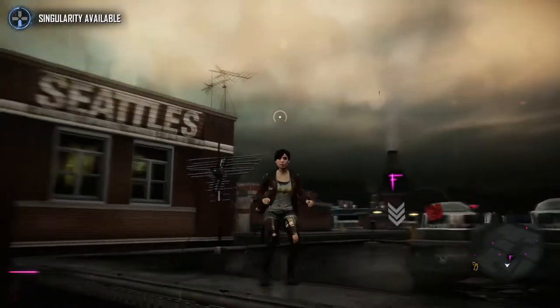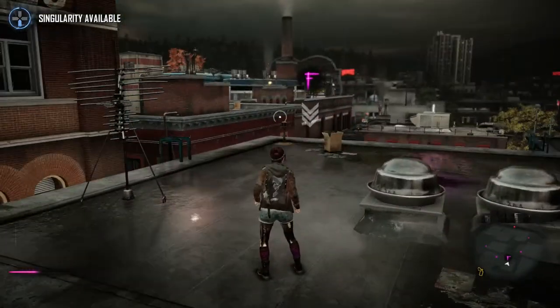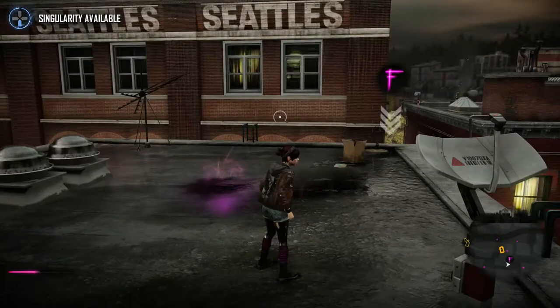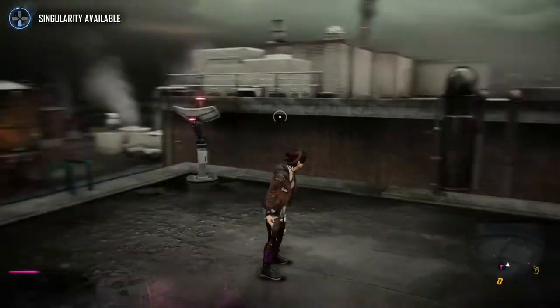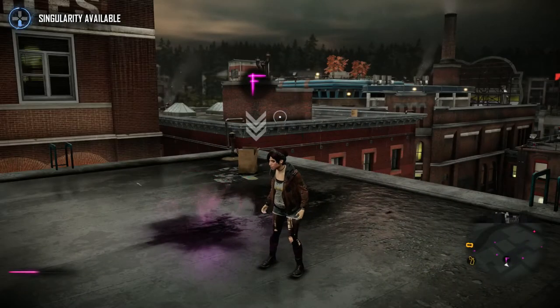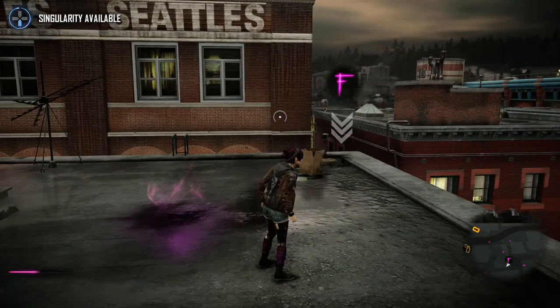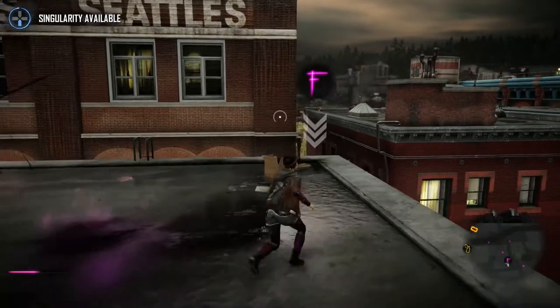Hey everyone, welcome back to Infamous First Light. So in the last part we did a little job for Shane, and in return he sent a few of his guys out looking for the whereabouts of Brent — or Bran, or Brinston, I can't remember what his name is.